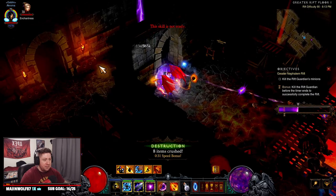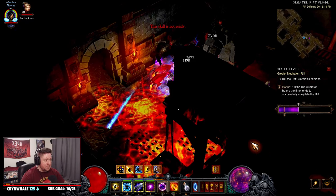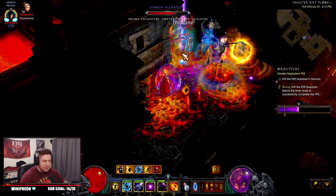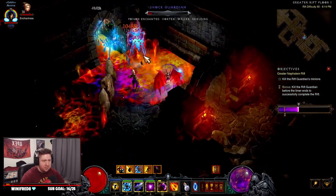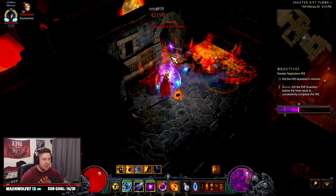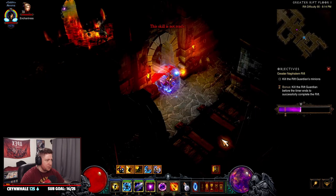If I had more paragon, the entire build augmented, and all ancient items, I could probably push and speed farm a little bit better. We're kind of crushing this GR90 right now — it's not the fastest, but we are crushing it.